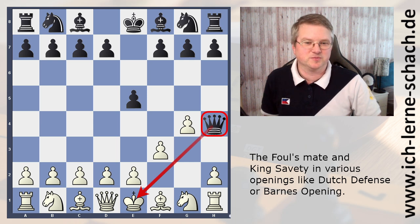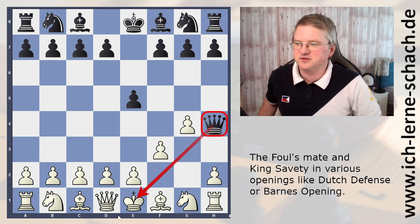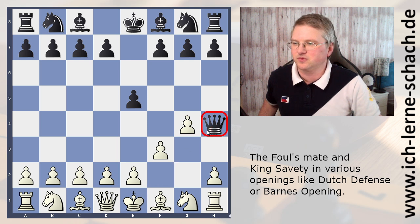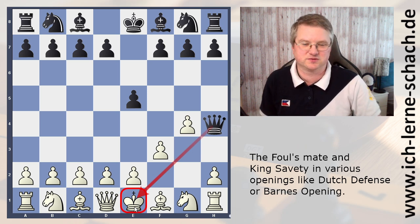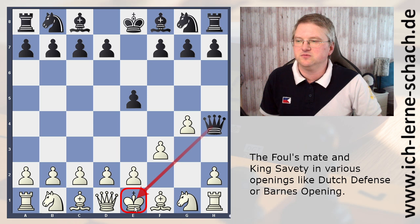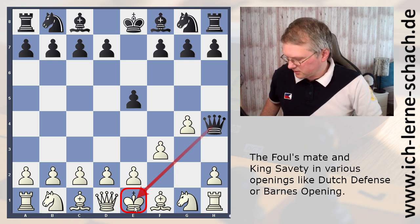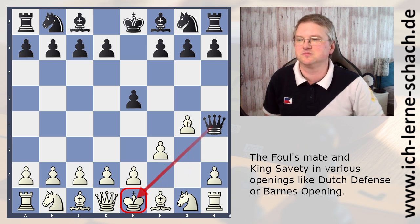What can we learn from it? We can learn that this diagonal from h4 to e1 is really dangerous. It's dangerous for your king. King safety is the most important thing in the opening. We weakened this diagonal by playing f3 and g4, and that was a big mistake.